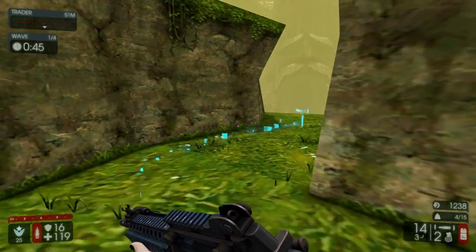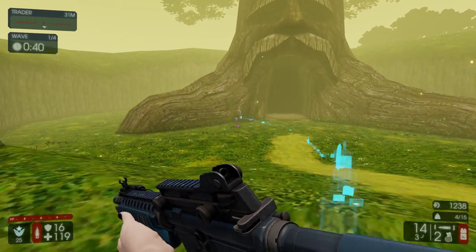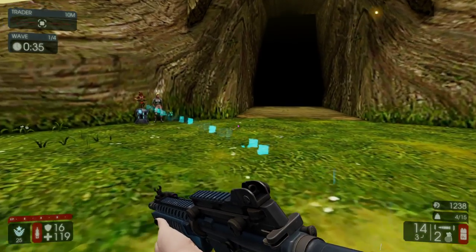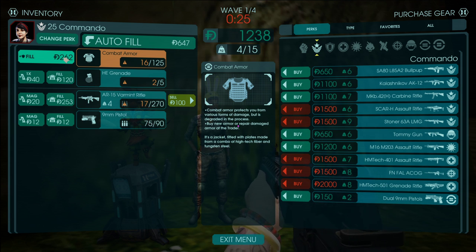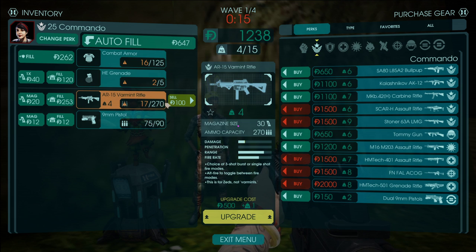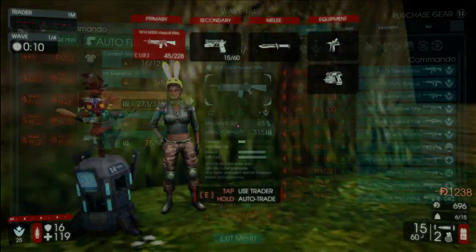So it moves them over there for archival purposes, then it goes through the video and it'll search for two frames. The first frame is in the trader menu when it has the perk at the top left. It searches for this little thing right here, which is always opaque — that's always there, always like that. And then it can grab this whole bit right here where the commando is. That's really, really cool, and it works great, and I love it.